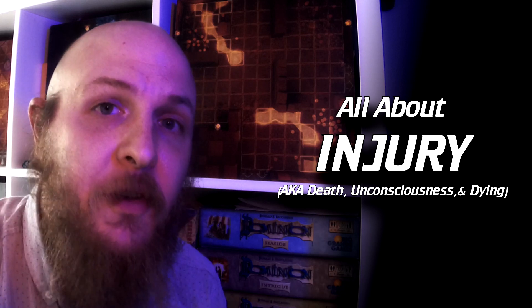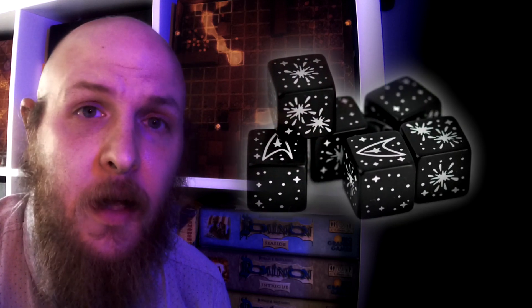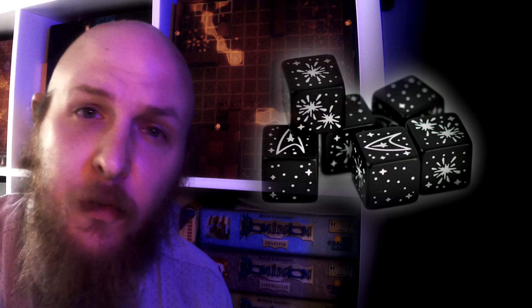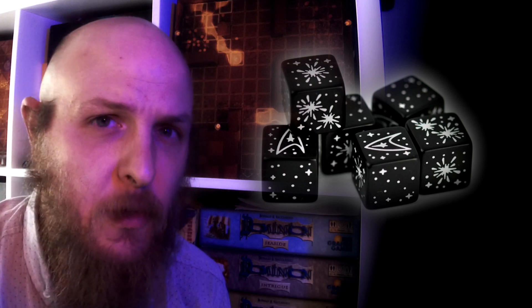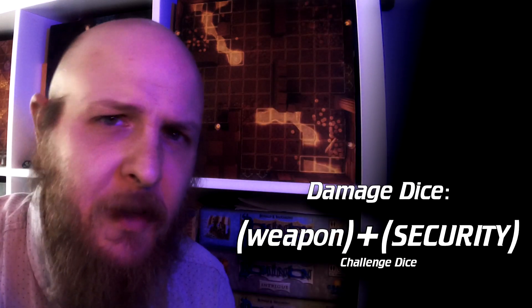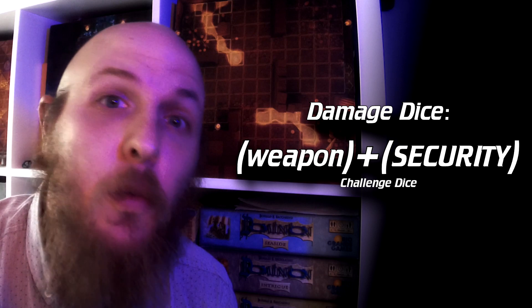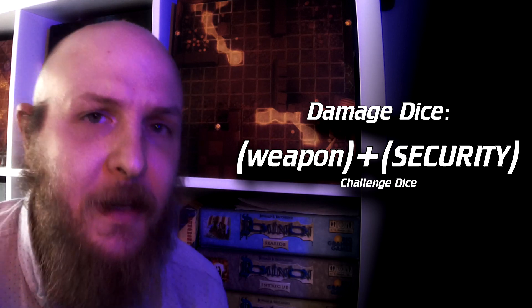One last thing to cover before we move into how attacks and other combat tasks are done is to talk about what it means for a character to be injured. We roll for damage when we make a successful attack, and that's done with the challenge dice. Each die has two faces that are a zero, two faces that are a one plus an effect, one that's a one, and one that's a two — averaging out to about one on each die. You get however many dice from the weapon, which can be between three and five, and then one die for each point in your Security discipline.